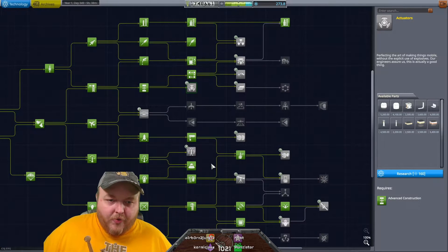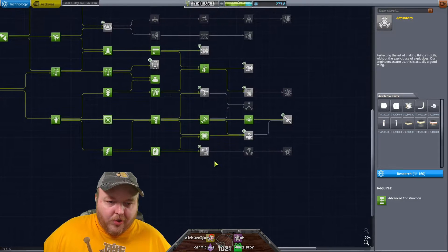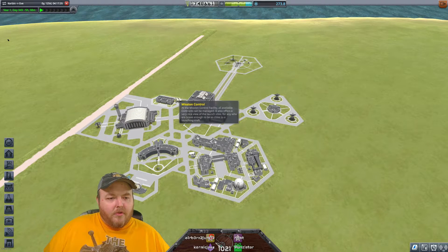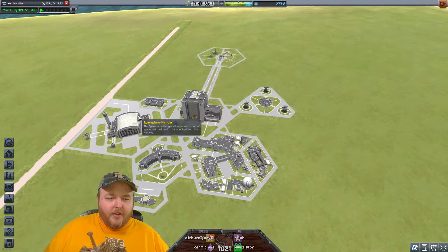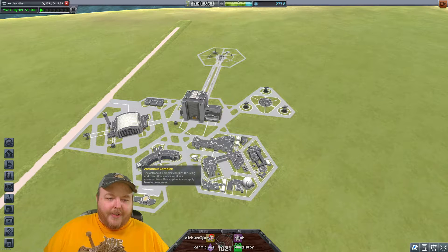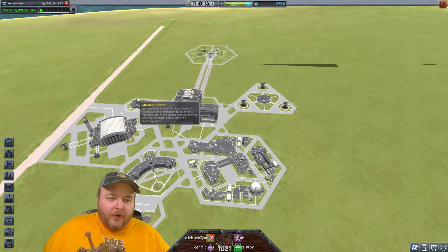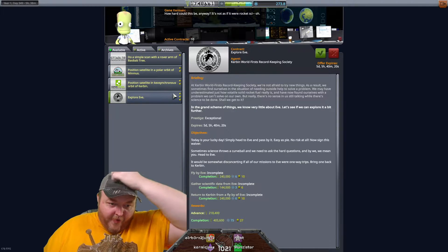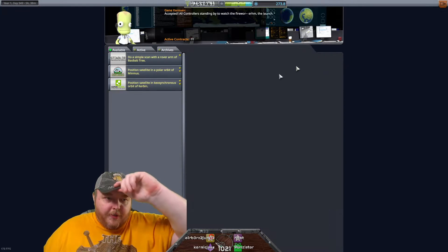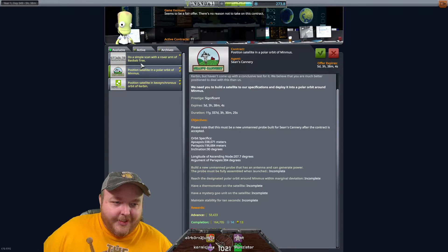That's the grabber arm. Did you do that building before the flagpole? Yes I did - okay, cool, that's fine. Everything's fine. So I started off there, went to there... I did this building first, then the flagpole. Anyway, where am I going? Let's check our missions: explore Eve flyby, gather scientific data, return to Kerbin. They want me to go to Eve. Position satellite in polar orbit of Minmus - they want to give me 14 science for that polar orbit.